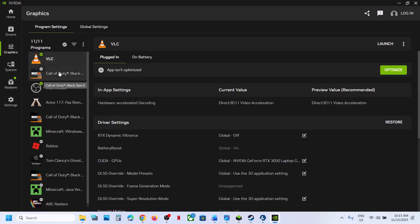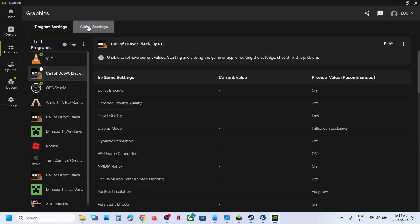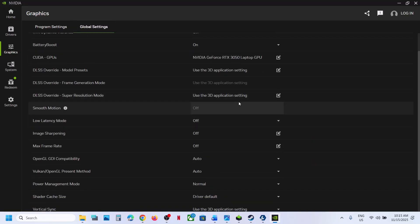Select Black Ops — when you select the game, if you see an Optimize option, you can optimize the game and then launch. If it is already optimized, you can revert the optimization and then launch. Also, go to Global Settings and turn off Smooth Motion, then launch the game.